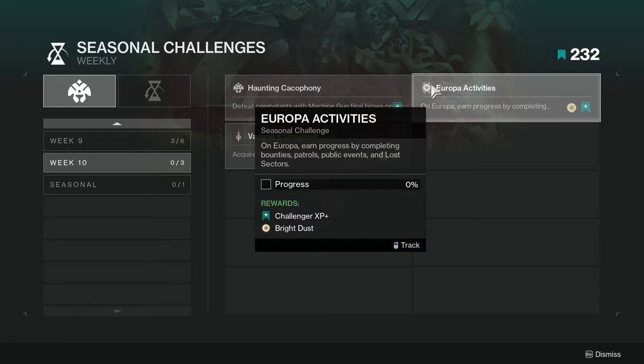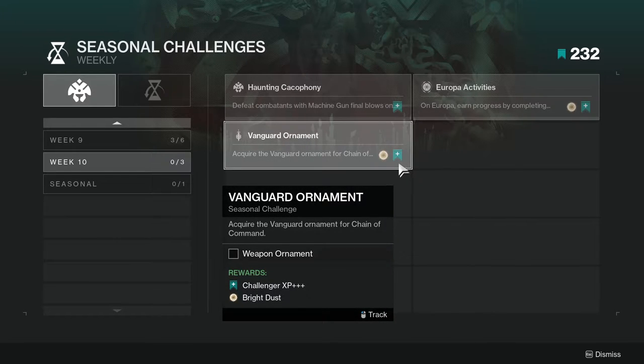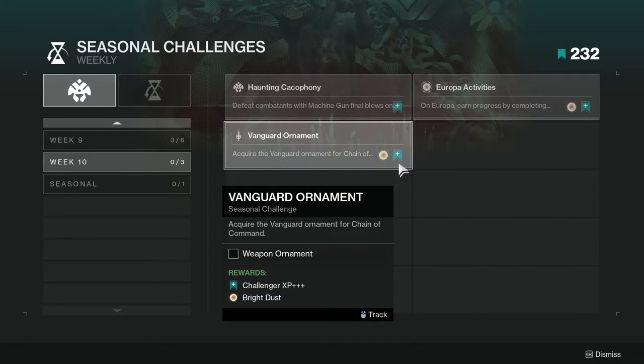For the Europa activities challenge, earn progress by completing bounties, patrols, public events, and lost sectors. I would most likely just be doing lost sectors a lot and then maybe some bounties on the side. I would ignore patrols and public events because those take too long — just do lost sectors over and over.